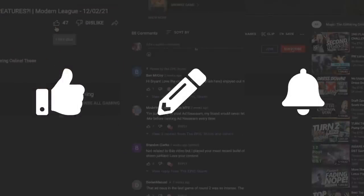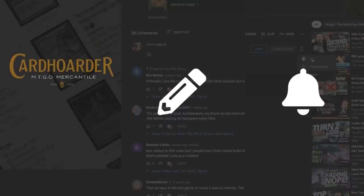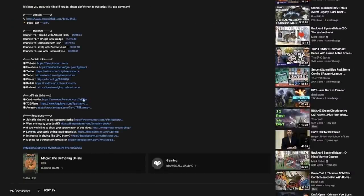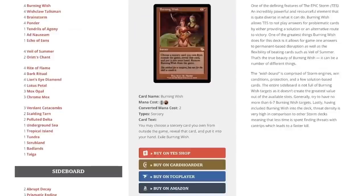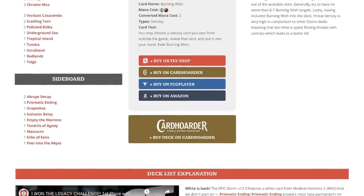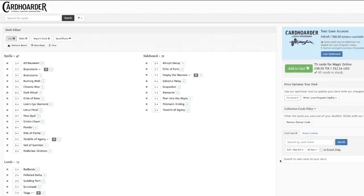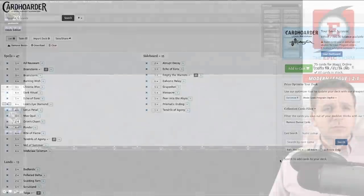Hey, you're still watching — don't forget to like this video, leave a comment, and subscribe. If you're looking to make a purchase from Card Hoarder, TCGplayer, or Amazon and want to support us, open our description for our affiliate links. Those same links are on the homepage of The Epic Storm — we also have a Card Hoarder button on our website that loads the Epic Storm directly into your Card Hoarder cart.